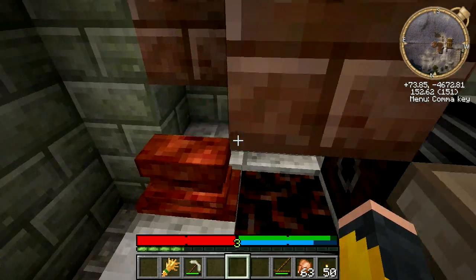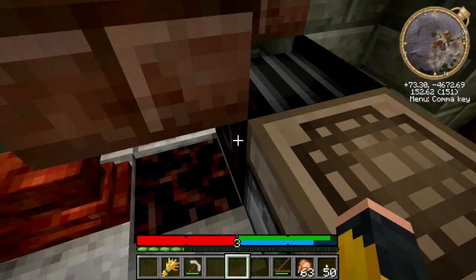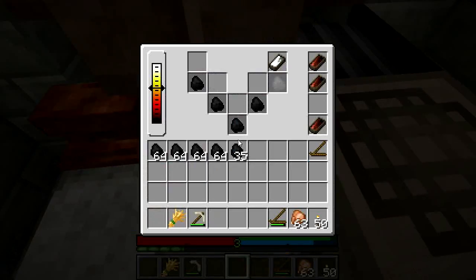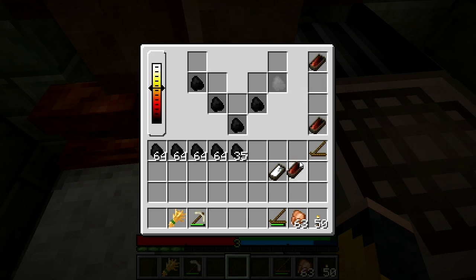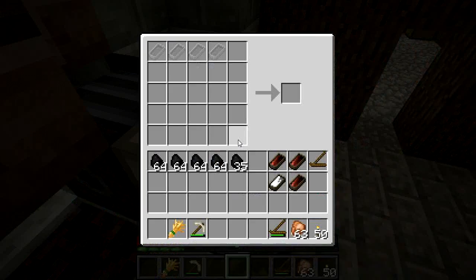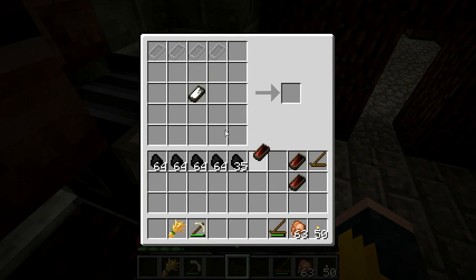Well, actually I can't, because this is where the air flow is going. So never mind, I won't do that. Anyway, there we go. How is our temperature? Bright red - that should be good. So I'm going to grab all of these ingots and stick them in the table. It doesn't actually matter where you put them.